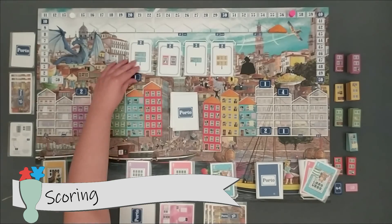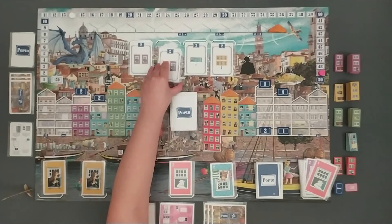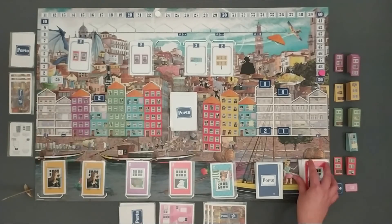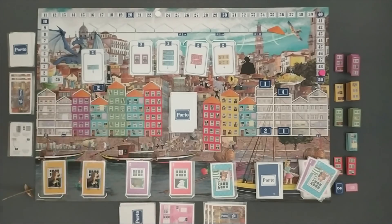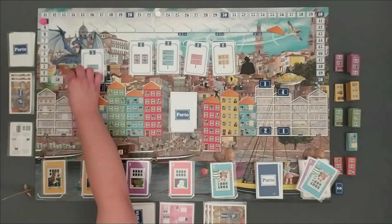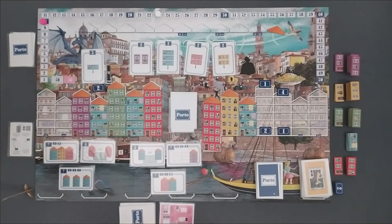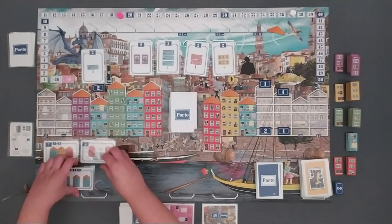As soon as the roof above the player count indication is built, the game end is triggered and only one more round is played before the final scoring, where the last three houses can yet be built. When all the players have taken the same amount of rounds, they score the three private contract cards at hand. If they score 50 points, they just take the 50 point marker and continue counting through the track.